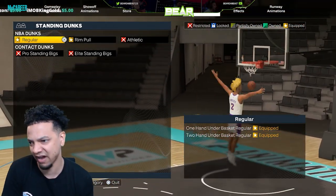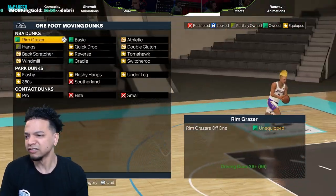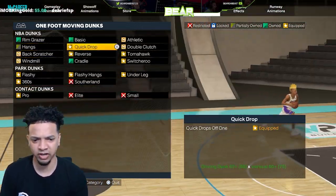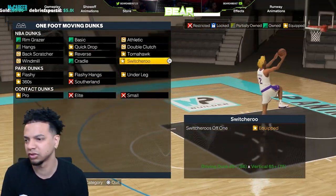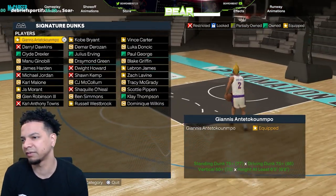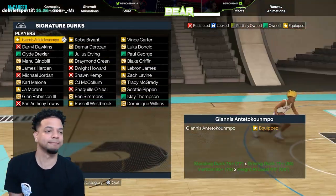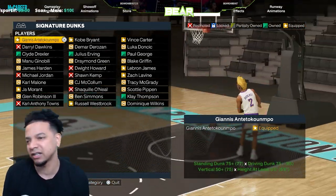I have 86 dunk and 75 vert. For standing dunks I have these equipped as well. Quick drop equipped, reverse equipped, tomahawk, switcheroos, regular equipped, real pull-ups equipped — that's my full dunk setup. Super short easy video for y'all since you're always asking me what my dunks are.